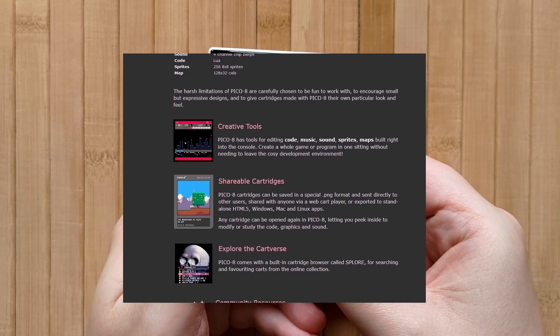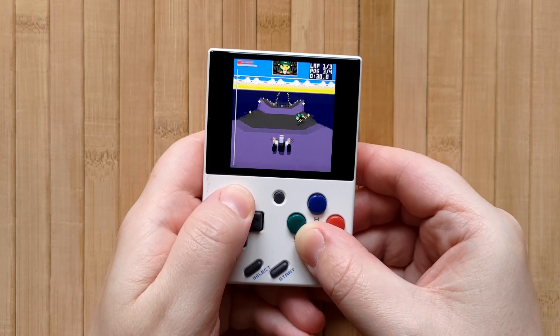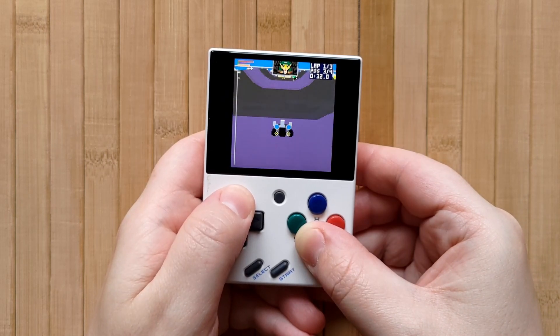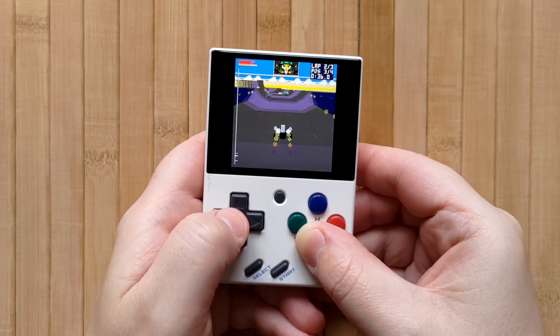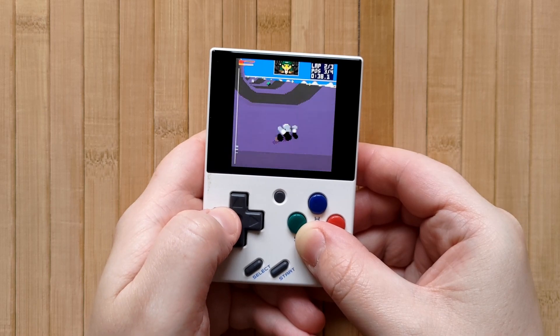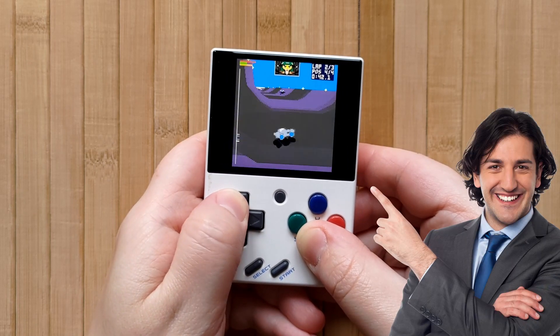Pico 8 runs on Windows, Mac, Linux, and more, and games can be developed, shared, and played right from within the console. It's really an amazing piece of software. It costs $14.99 for the software itself, which lets you develop your own games, but you can play the games for free in a web browser or on some sort of handheld gaming device — and I have one of those right here, how convenient.